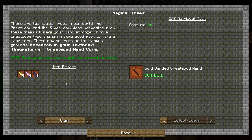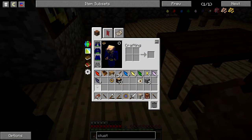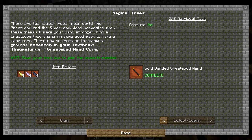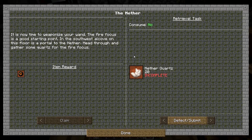The quest rewards us with three more of these. If you claim them, I will show you that I have scanned all of those. Next in this class period — go to the nether. It is time. I've scanned stuff in the nether too. It is time now to weaponize your wand. The fire focus is a good starting point. In the southwest alcove on this floor is a portal to the nether.